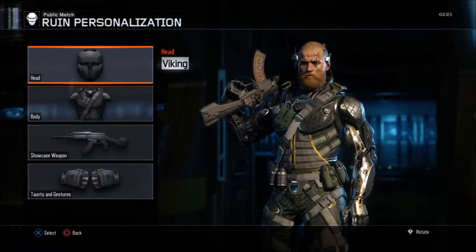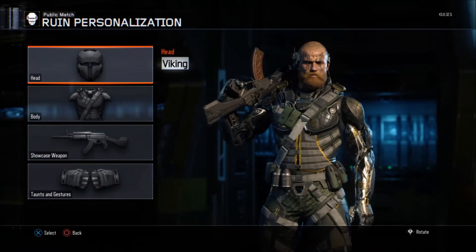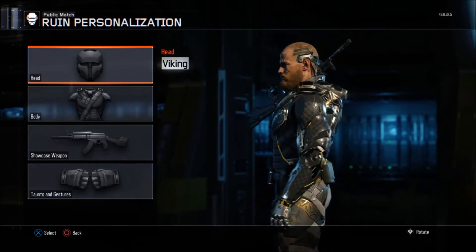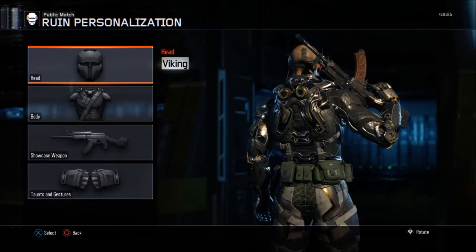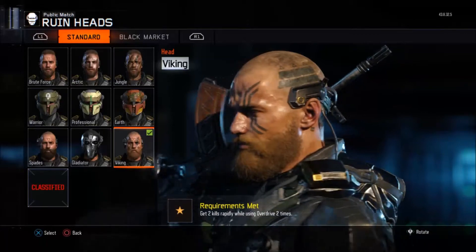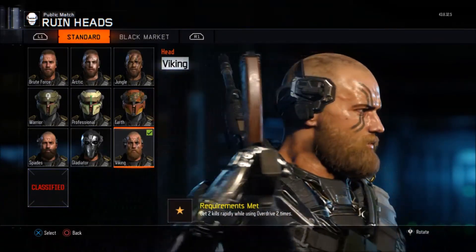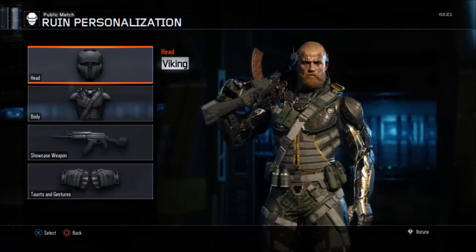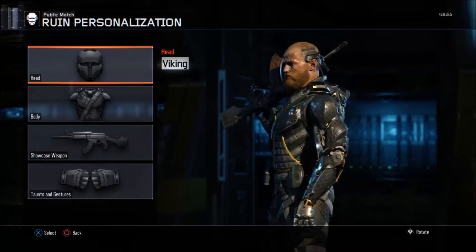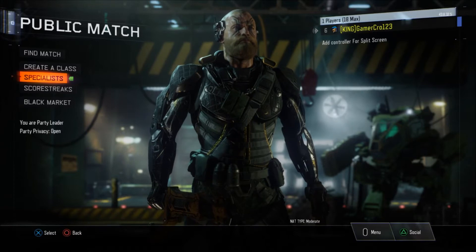The Viking is the last one you unlock. It's all shiny with a gold finish — it really looks nice. He has some markings on his head and what looks like tattoos all over, and he even has some kind of speakers on his head. The armor is really nice overall.